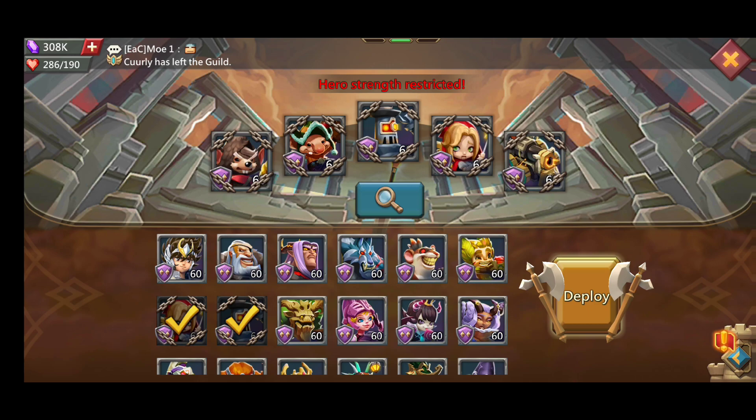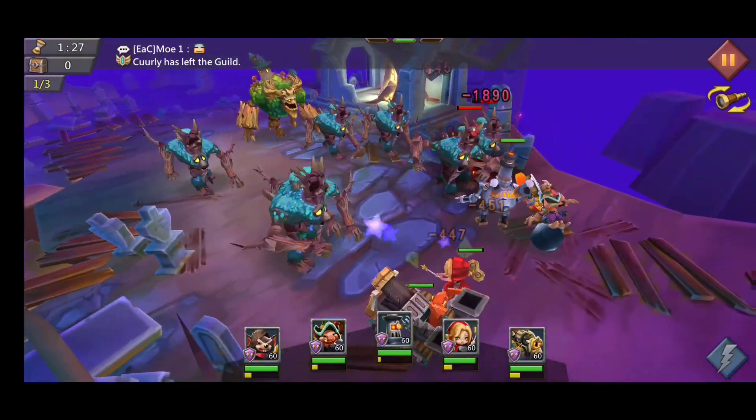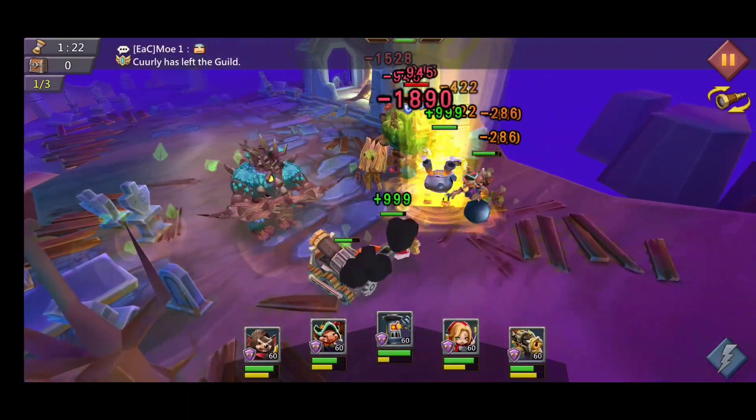Our Steam Bot is going to be our tank. Bomb and Goblin is going to be a magic damage dealer, and the Cannon is going to be our ranged damage. Since we already have all of our heroes selected, this should be fairly straightforward.